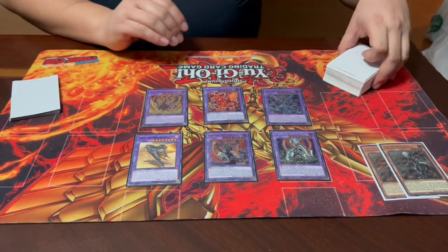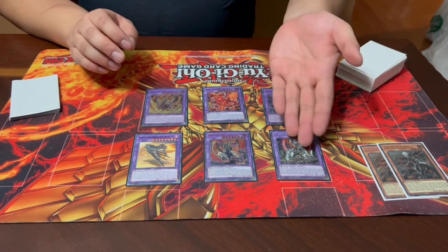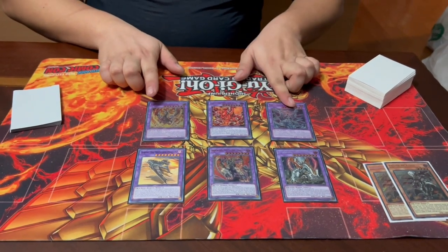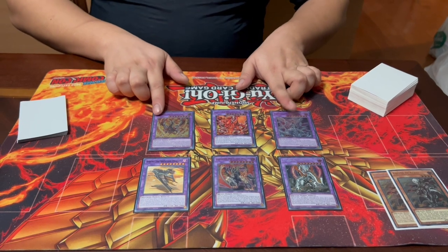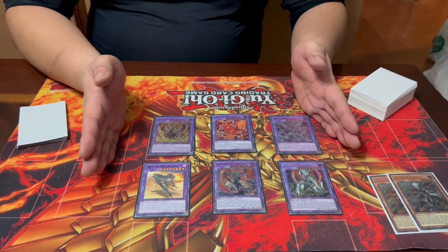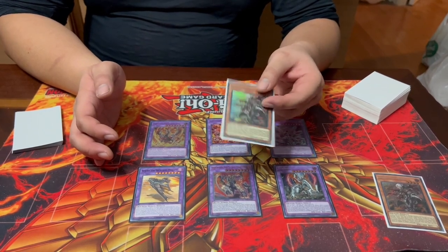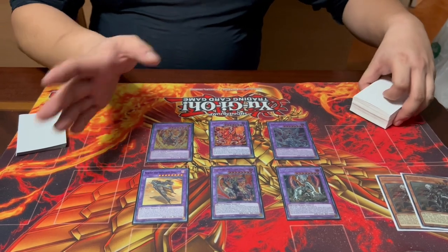These are all fusions that require Fallen of Albaz as one material alongside another generic requirement. For example, Titaniklad only needs a monster with 2500 or more attack; Brigrand only needs a level 8 or higher monster; Sprind requires any monster that special summoned itself that turn; some require light and dark monsters; and Mirrorjade requires any extra deck monster — fusion, synchro, xyz, or link. Because of their generic requirements, if you activate Fallen of Albaz's effect you can fuse pretty much any viable boss monster on your opponent's side.